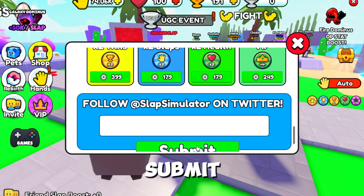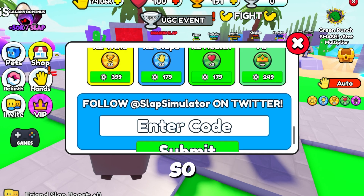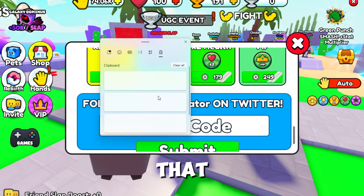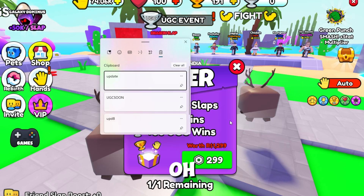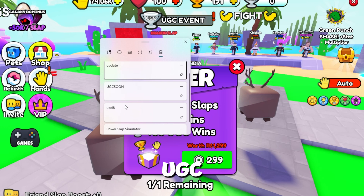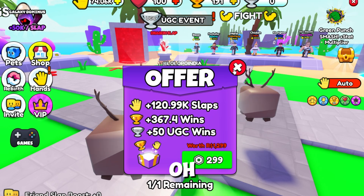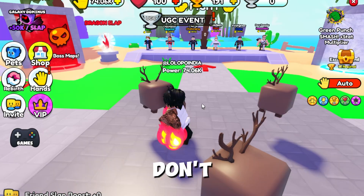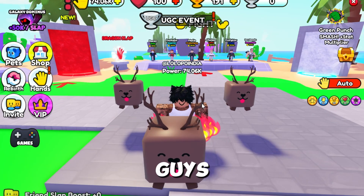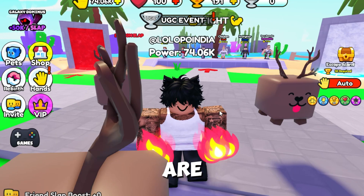And the next code is 'UPD8' — submit — and we got something. So yeah, these are the three codes that are working. I hope these codes will help you, but these are only three codes and there is nothing more.